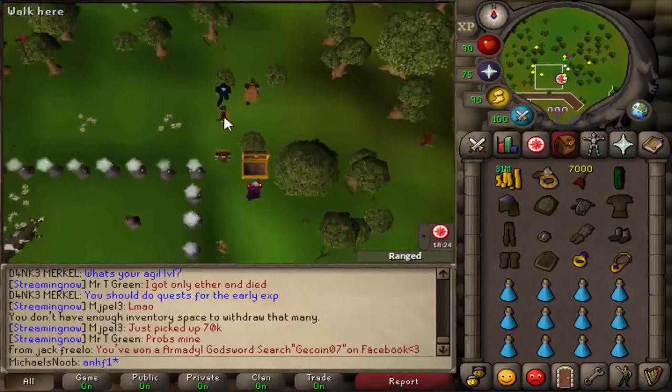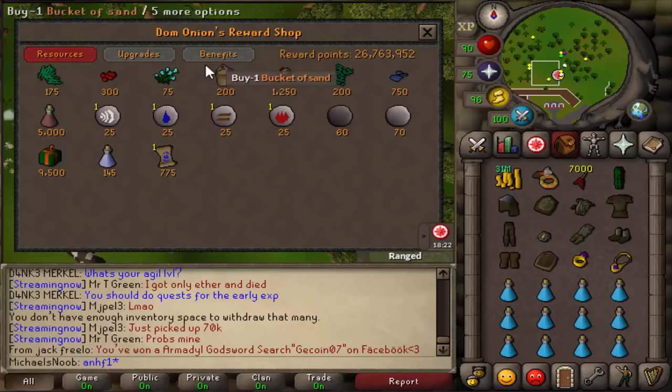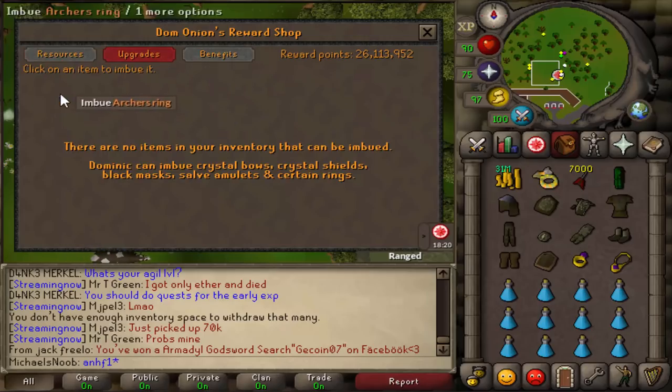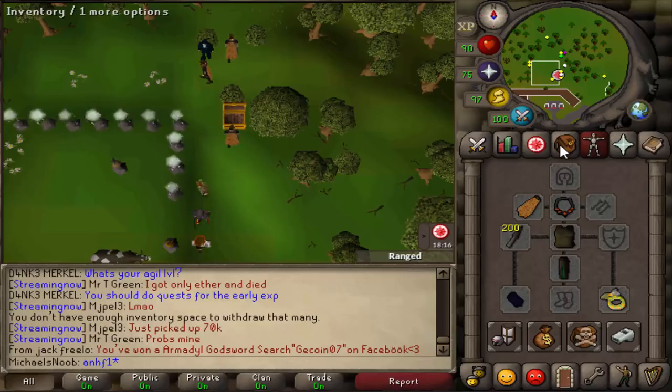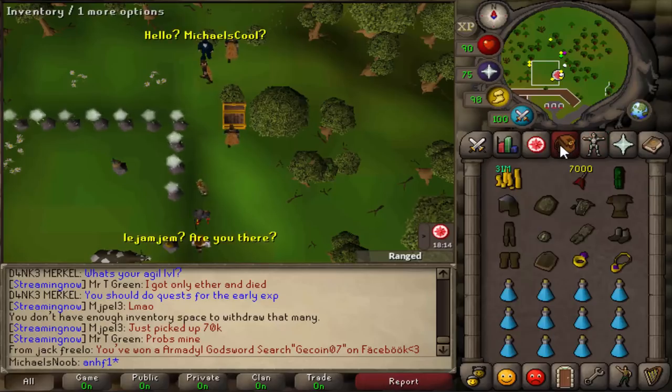We also have to imbue our ring — by the way, here are my other two accounts, exactly the same thing on those two. So now I have an imbued archer ring and I'm ready for sand crabs. I'll see you back probably at 50 range.